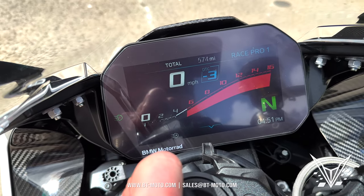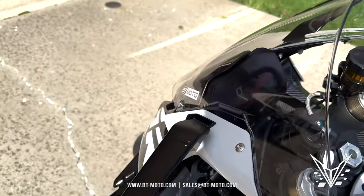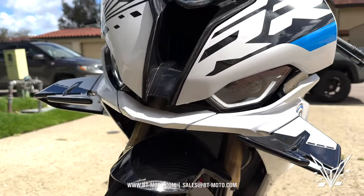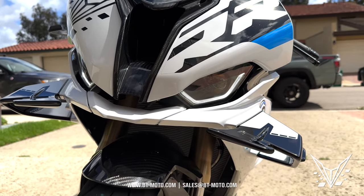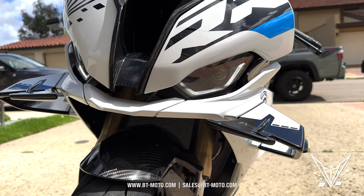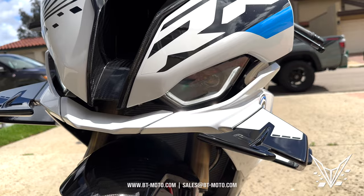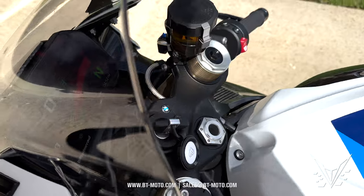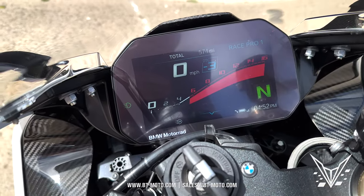We also added daytime running lights. People ask what daytime running lights are — it's the halos. You can see the halos right there. When you start the bike up, the headlights turn on with the halos, whereas with just the ignition on, it's only the halos.